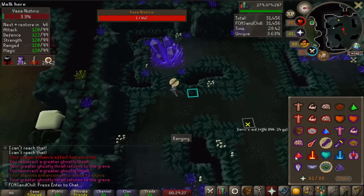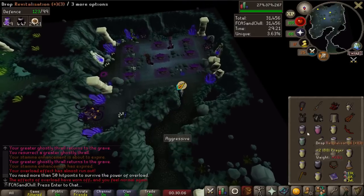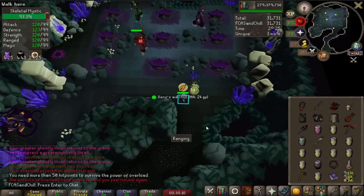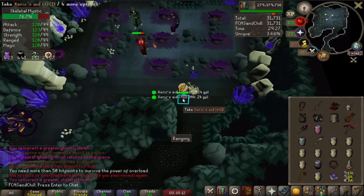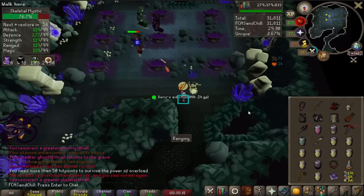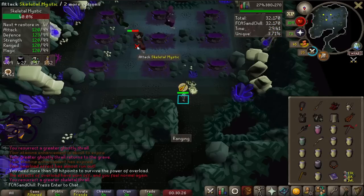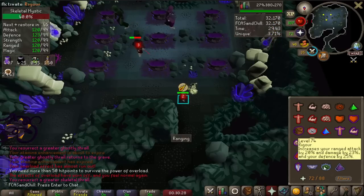Now we have two rooms left. This is the Mystics — I'm just going to run in here and kill these guys. I actually use my imbued Salve Ammy because they're undead, and it is worth bringing that for solo challenge mode raids. Probably not worth it for the regular Chambers of Xeric, but for challenge mode you probably want the Salve Ammy. It shreds these guys pretty well — I think my max hit is somewhere in the ballpark of 56 or 57 with the Bofa set up here.